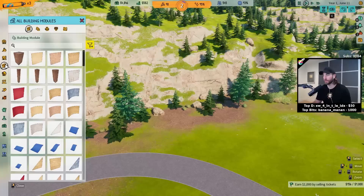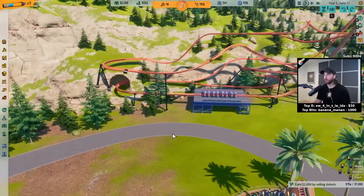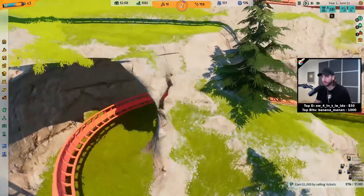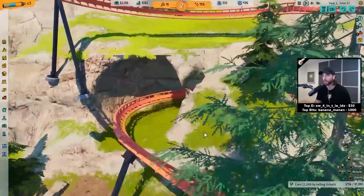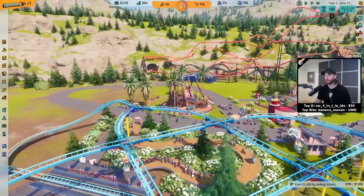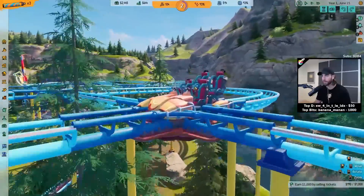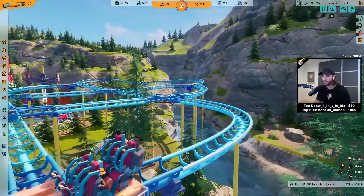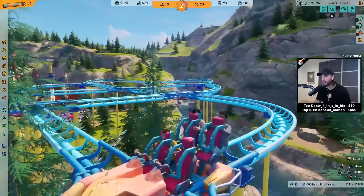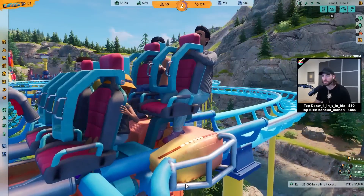I don't know if I like that. Chat seems to think it's awesome — we'll leave it then. I could even touch up some of these boulders and put another Mediterranean rock there or something. I wouldn't trust this support too much, by the way. Is everything else looking good before we spend too much time fixing this? I still can't believe this ride — I would not ride this shit. What are these seats? Do you sit behind the seat? What the fuck? That's just a glitch, right? Yeah, that has to be a glitch.